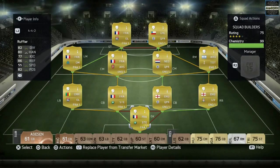Hi guys and welcome to another squad builder on my channel. This time I'm going to present you a hybrid Premier League and Ligue 1 squad. It costs around 16,000 coins on PlayStation and maybe less on the Xbox market.